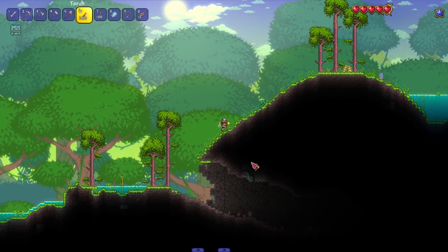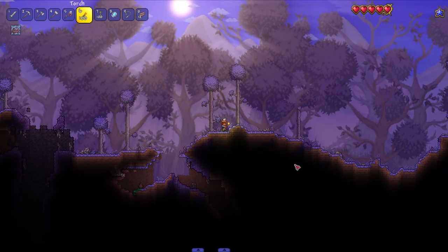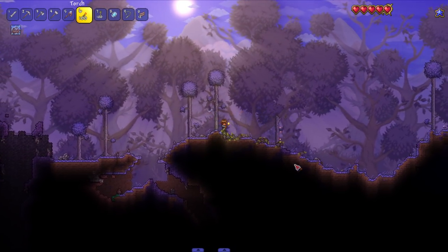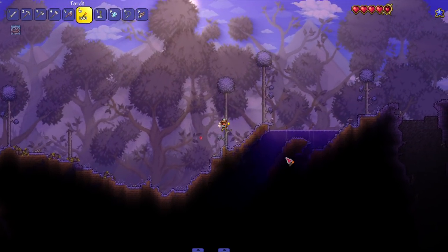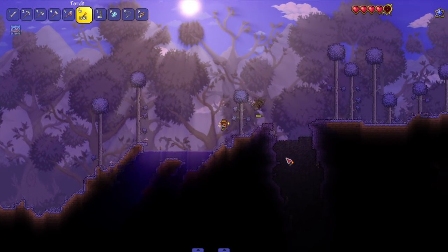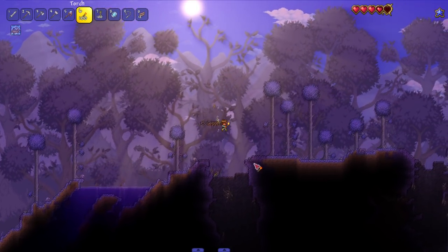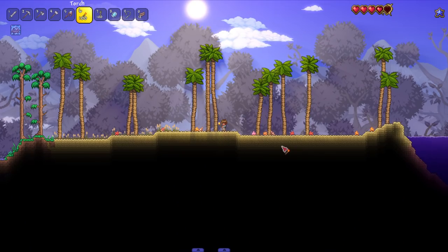Let's head to the jungle — nothing too crazy here, doesn't look as dramatic as the desert, but it still looks nice. Heading over to the Corruption now — this I'm feeling. It's a lot darker with just little cracks of sunlight hitting us. I kind of wish it were a bit more dramatic, like little beams of light cracking through every now and then.